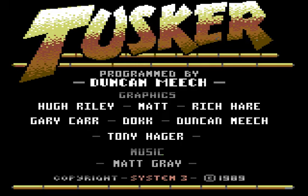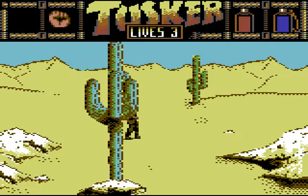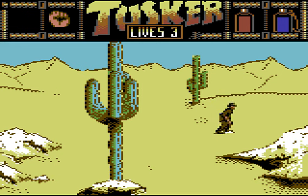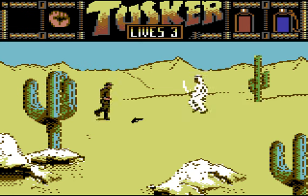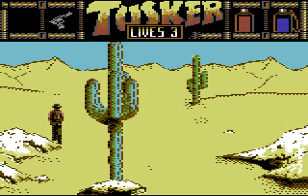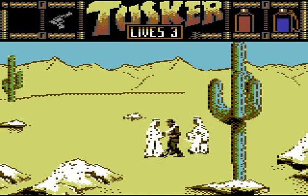Hello and welcome to Tusker on the Commodore 64. This was a System 3 game, and it came out after Last Ninja 1 and 2 had already come out — people thought this was going to be more of the same. But as you can see, this is not an isometric game; it's more of an oblique angle. You take control of this guy who looks a bit like Indiana Jones, and we've picked up a gun but can't really use it without any bullets. In the background is a really great tune by Matt Gray, who did all the music for the game.